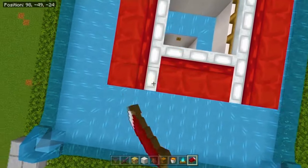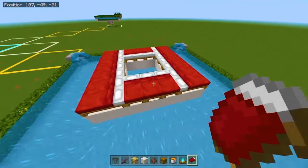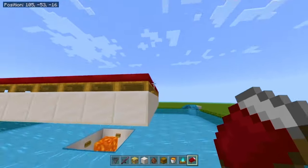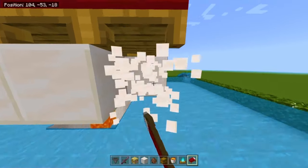Place three beds here and three on the other side — congratulations, you have 20 beds. Now remove the blocks below the beds, but make sure not to destroy the beds because that's going to be very painful.